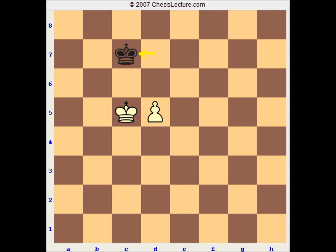D6 check. Kd7, Kd5. And now again we have reached the position where you have to choose the right square. The odds are against you, but if you remember to go behind the pawn, your odds are actually pretty good. Kd8 — only move. Kc6, Kc8, d7, Kd8, Kd6. And again we have a stalemate.